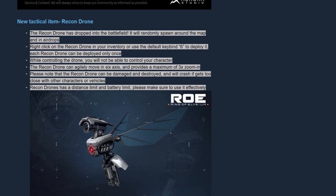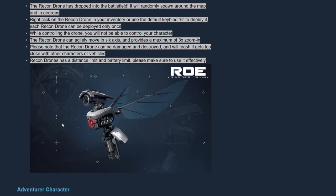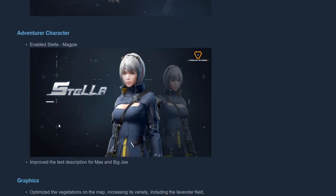This drone also has a distance limit and a battery limit, so make sure to use it efficiently when you're using it in the game. As we scroll down here on this page, you will see that we also have the adventure character enabled — Stellar Magpie — which is the character that was in the Battle Pass. If you watched my last video, it was not unveiled yet, but now we have it unveiled.